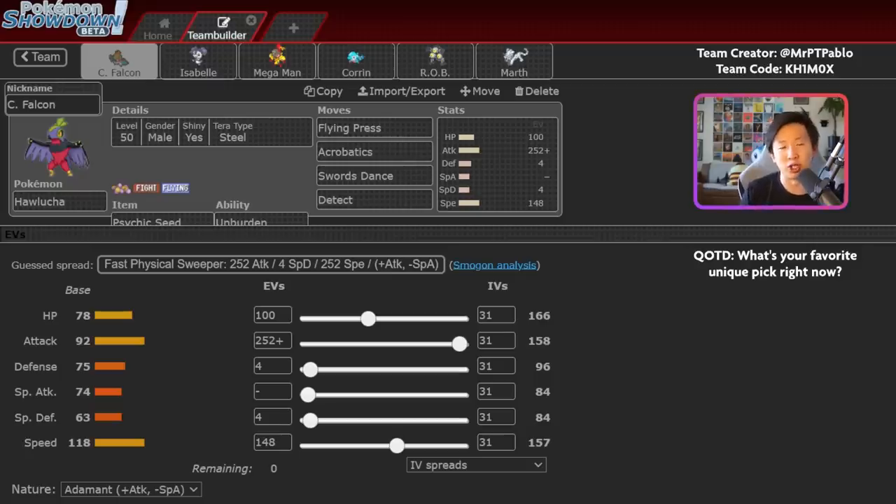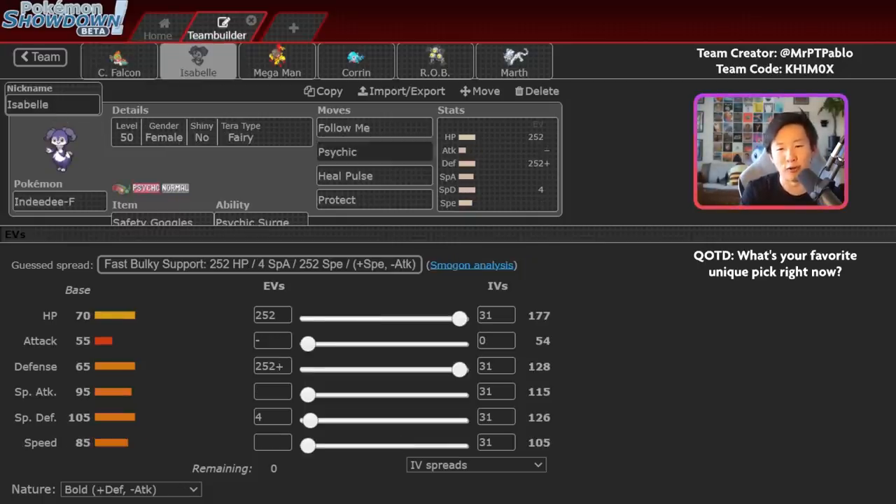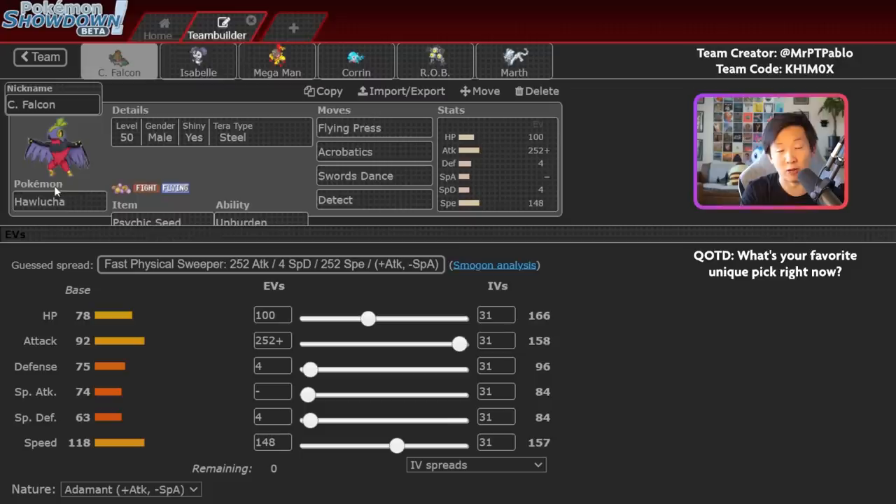Hawlucha is really strong into a lot of Pokemon in the metagame. The combination of Acrobatics and Flying Press gives you really unique coverage, and after a Swords Dance, Hawlucha can get a one-hit knockout onto so many Pokemon. Its main downside is it's not very bulky, but Psychic Seed gives you that special defense boost when paired with NDD. Hawlucha can also use Steel Tera to cover weaknesses — with Steel Tera, you can take Dazzling Gleams and Moonblasts from opposing Fluttermanes a lot better.